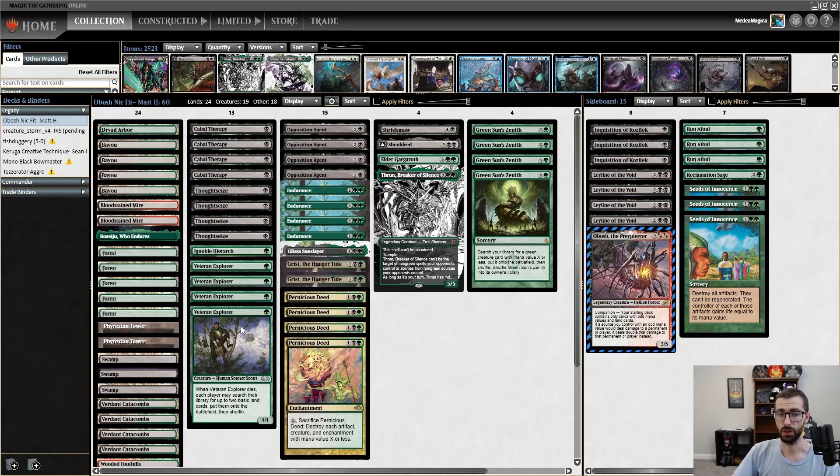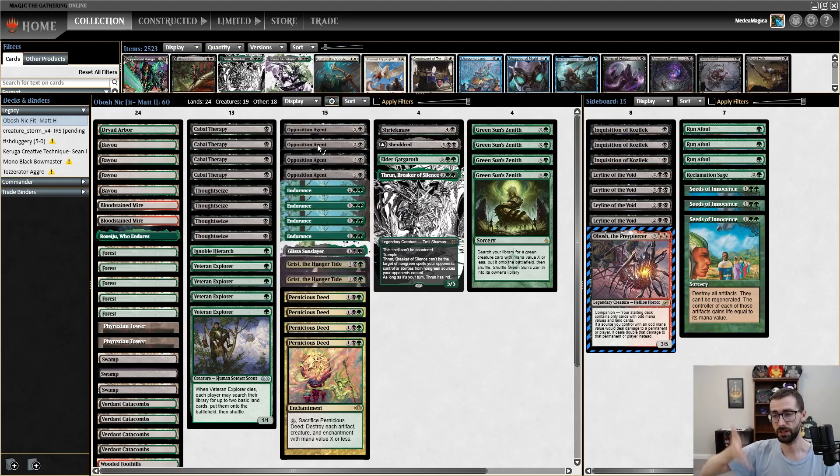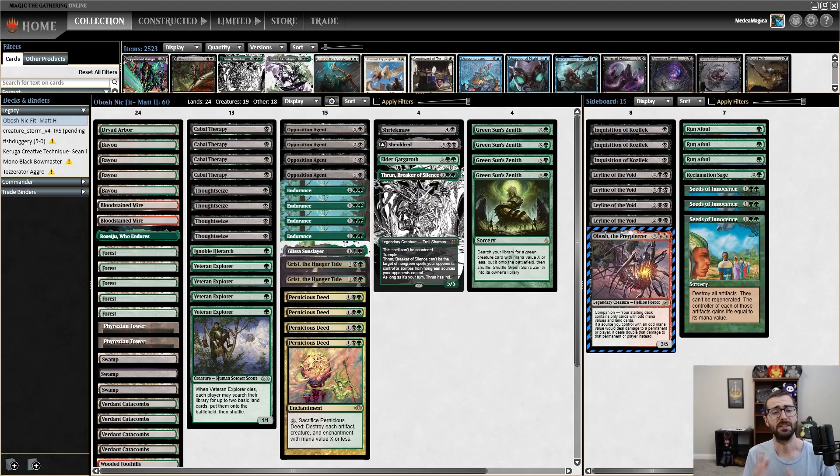Questing Beast in particular — the ability to have haste and hit my opponent while also destroying all of their planeswalkers — would have been really huge in those blue-white control Stoneblade-style matchups. I felt a lot of tension in my Pernicious Deeds while playing this league — losing Ignoble Hierarch and Dryad Arbor to the Pernicious Deed was kind of a big deal. Ultimately I don't feel like this green-black deck was better than other green-black decks I've been playing on the channel recently.